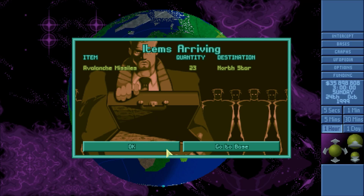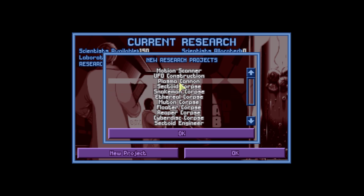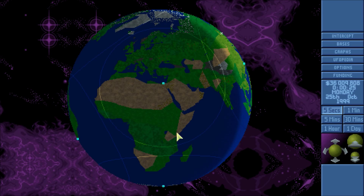Research is complete — alien infiltration. Yeah, we know what infiltration missions are, thank you Mr. Navigator. Next up I've never done a sectoid corpse research before. General stores at Pacific is complete. Another news briefing: rioting and religious frenzy following the invaders' wake. Witnesses claim they've seen unidentified military operatives capturing hostile aliens in Rio de Janeiro — there's a big XCOM base right there. Local police blame excessive alcohol consumption. Firearms manufacturers predict record earnings as alien attacks boost sales.